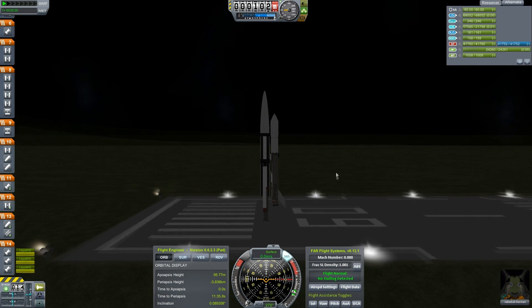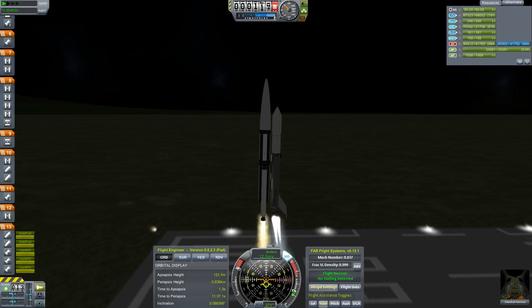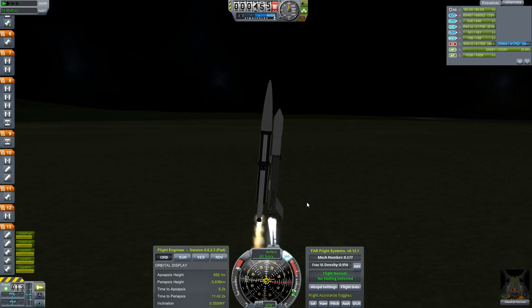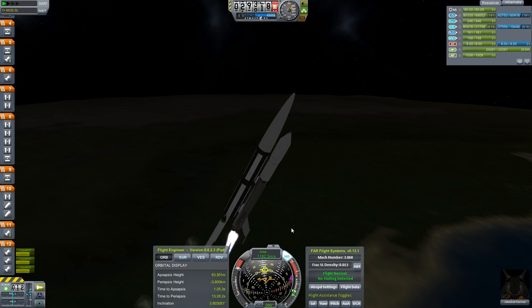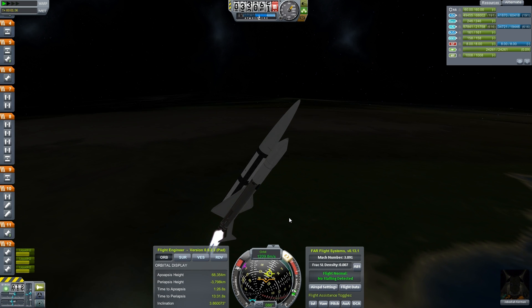Alright, let's go. We're aiming for a 200 kilometer orbit. Also, first flight with my fancy new nav ball, so I'm looking forward to that. The beginning part of the launch was kind of rough. SRBs are gone - that's good. As we gain a little more control, let's keep on that 90 degree line.